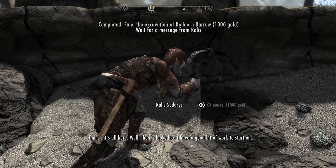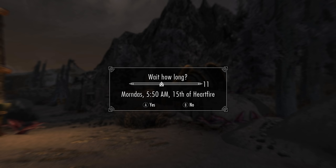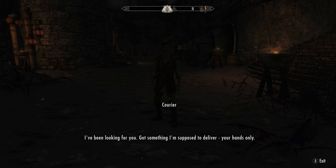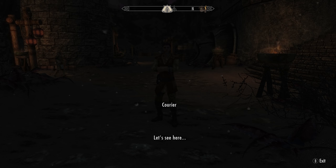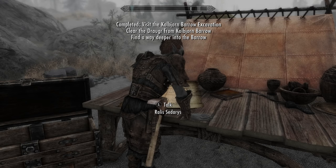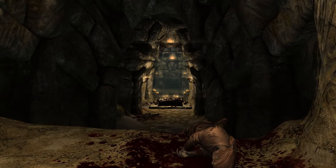To kick it off we'll need to lend Raelius 1,000 gold. After doing so, fast travel away, wait for three in-game days, head to Raven Rock and the courier will come running up to us with a letter from Raelius. Head back to the dig site. Upon doing so and talking to Raelius, we'll have to go into the barrow and clear out all of the Draugr.